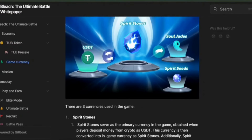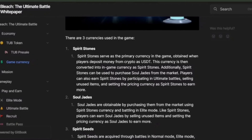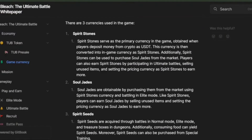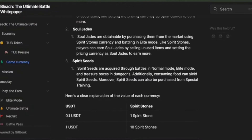Regarding game currency, there are three currencies used in the game. First, spirit stones — the main currency. You get spirit stones by depositing crypto as USDT, which gets converted into spirit stones. You can use them to buy soul jades from the market, earn them in ultimate battles, and sell unused items priced in spirit stones. Second, soul jades — acquired by buying with spirit stones or battling in elite mode, and also earned by selling unused items. Third, spirit seeds — obtained from battles in normal and elite modes, treasure boxes, dungeons, food consumption, and special training.